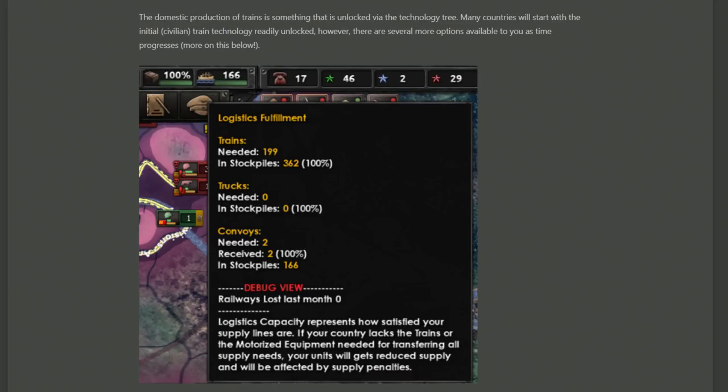Here we can see a picture showing how your logistics are fulfilled. It shows the trains that are needed and how many you have in your stockpile, so assuming you've got enough trains built up with military factories you should have enough to supply your logistics. It also tells us how many convoys are required for supply, which I'm assuming relates to areas that are encircled and can only be reached by sea, or perhaps units on islands or distant continents.